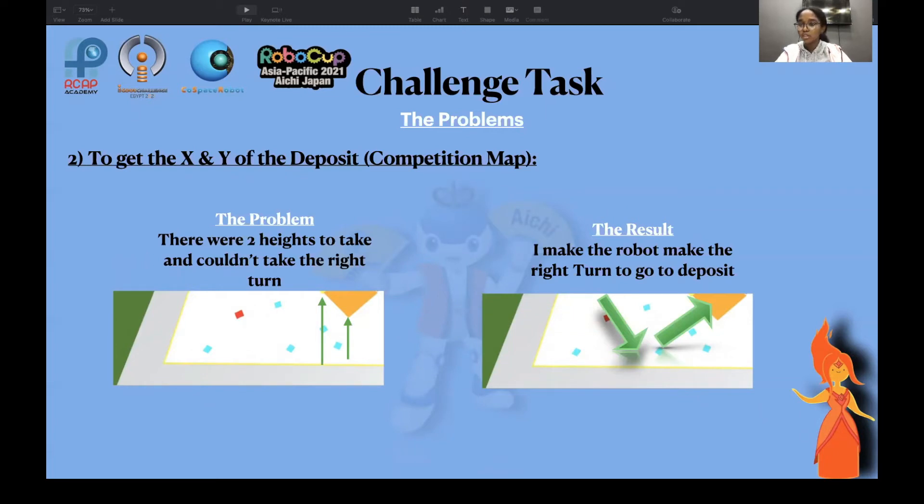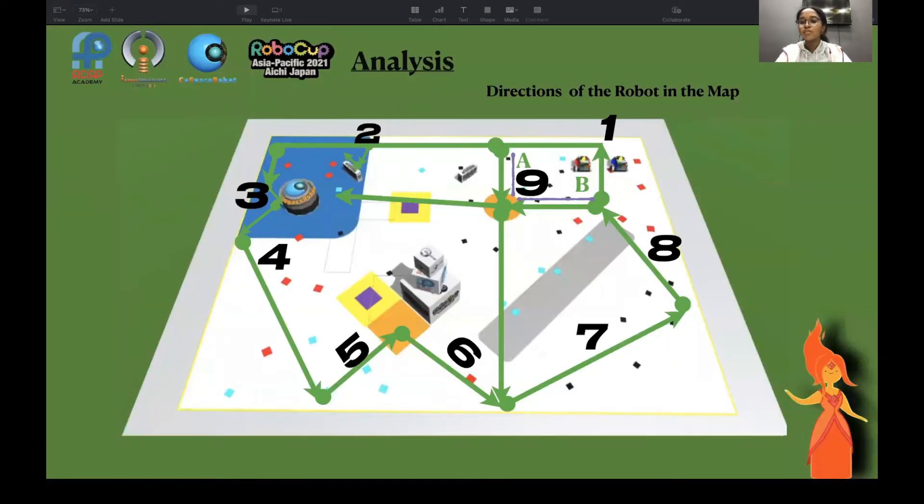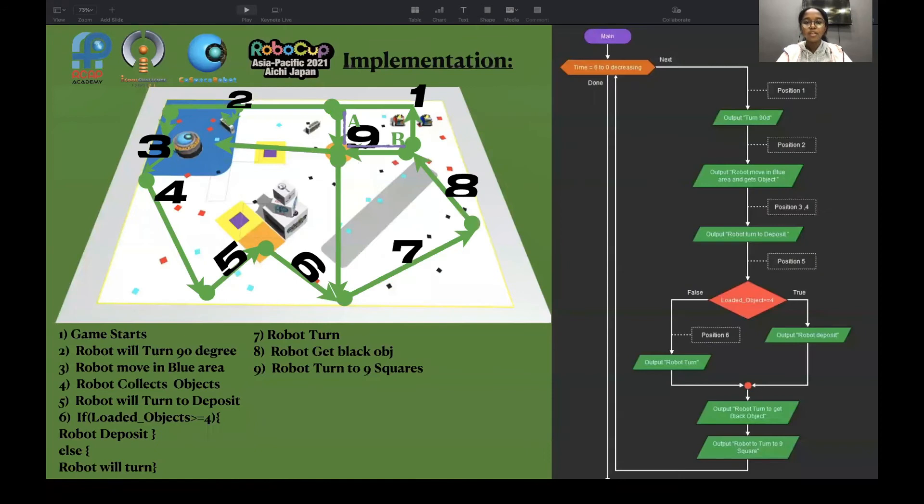The second problem was getting the X and Y of the deposit in the competition map. The problem was there were two heights to handle, and I couldn't take the right turn. After that, I made the perfect turn and the robot turns to the deposit direction in the map.